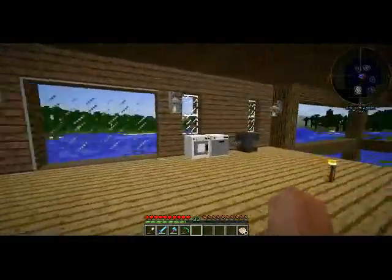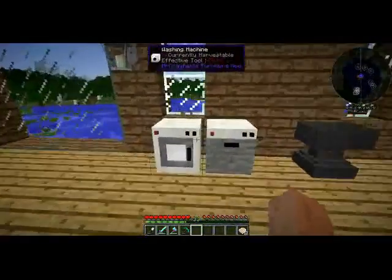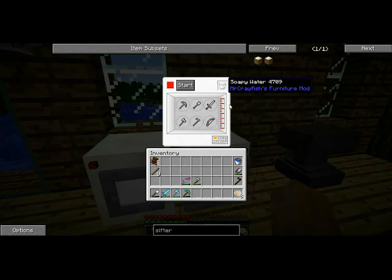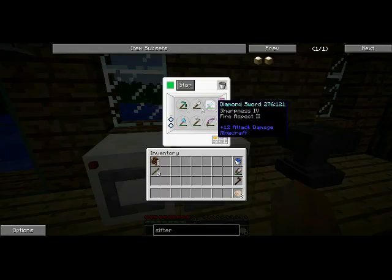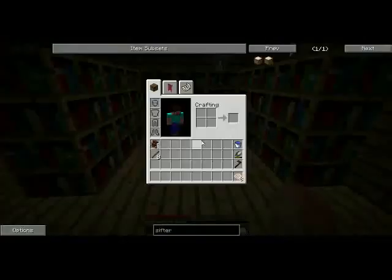I haven't got this building 100% done yet but I've been working on it. This is going to be our first expansion out here, and we have our anvil, dishwasher, and washing machine. You put soapy water into the washing machine, put your armor in it, and it heals the armor — same with the dishwasher. We're going to put all of our tools in here, fill it up, hit start, and it repairs them.